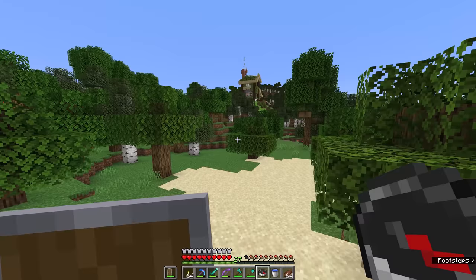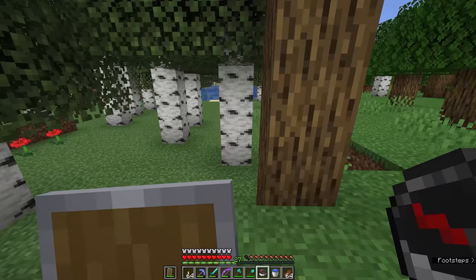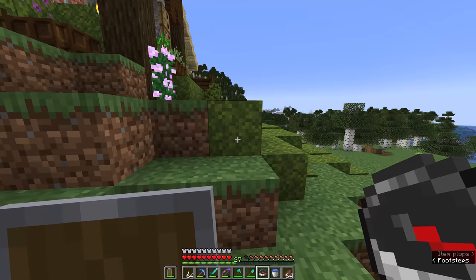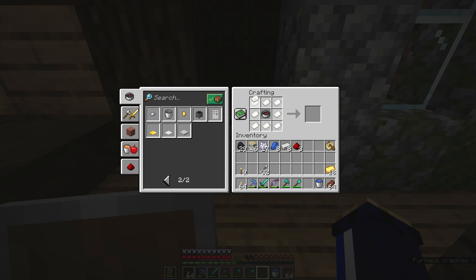Compasses aren't all that useful for navigation unless you want to find your spawn point. In this case I've built fairly close to spawn, so crafting a compass means we can always find our way back without relying on coordinates. But when exploring further afield, the compass is used in the crafting recipe for a map — and for that we'll need eight paper, requiring three sugarcane to make three papers, with the compass placed in the center surrounded by paper.